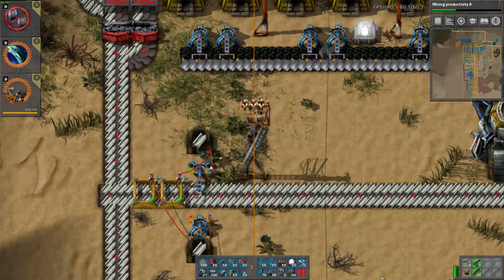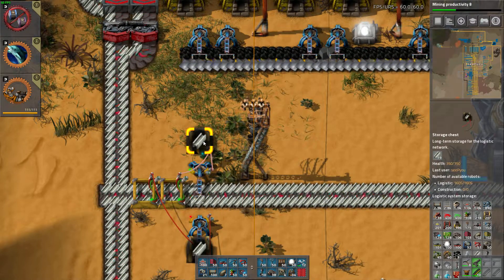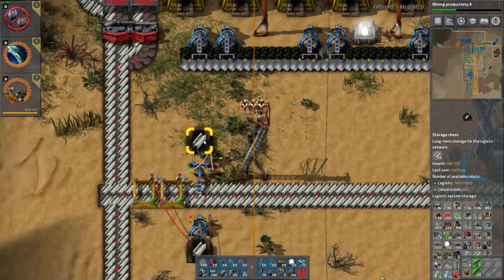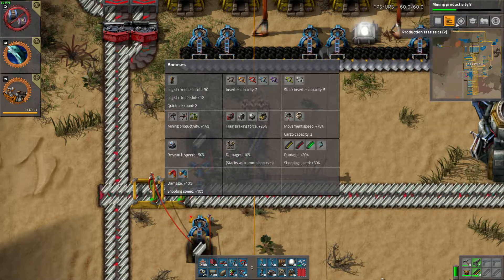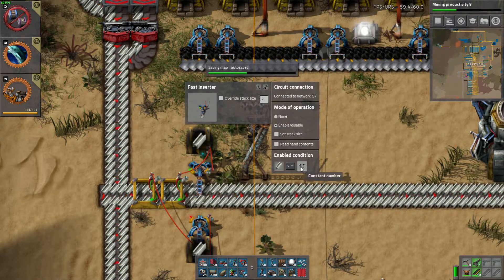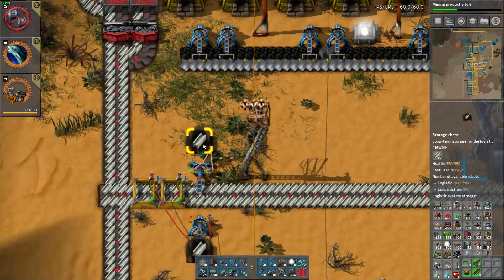I have connected that inserter and chest with a red wire. When we click on it, we can enable it for when the steel count is more than 10. So when the steel inside is less than 10, let's say it's 11 — that means it's activated. Since it has 11 in it, it's activated, which means the inserter is taking items. The inserter capacity is two right now, so it will take two. The chest inside will now be nine. Since the condition is 'over 10', that means the inserter is no longer functioning, so it will never take more than that.